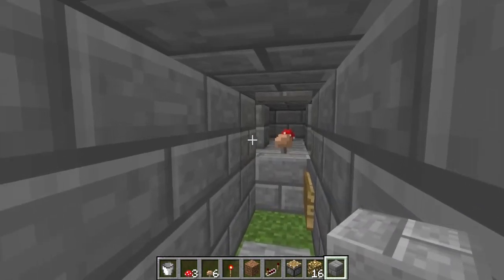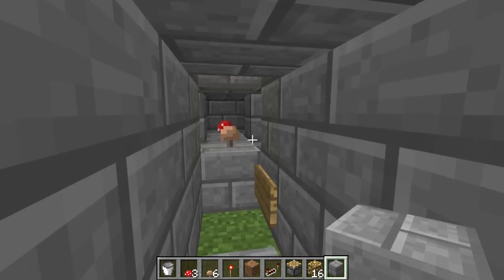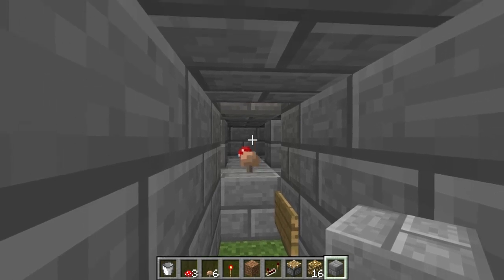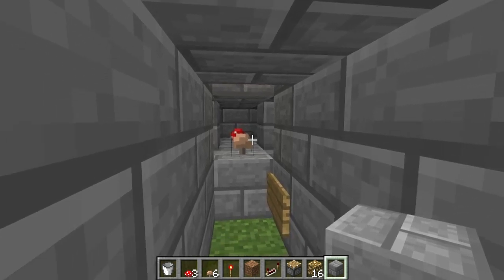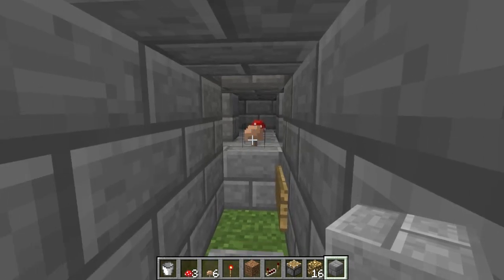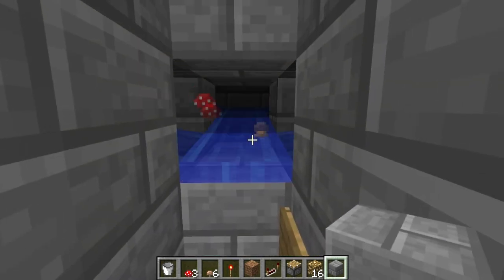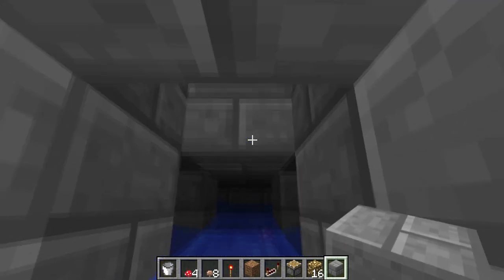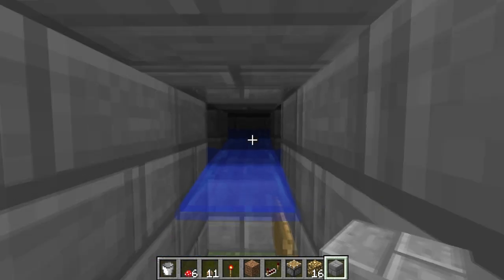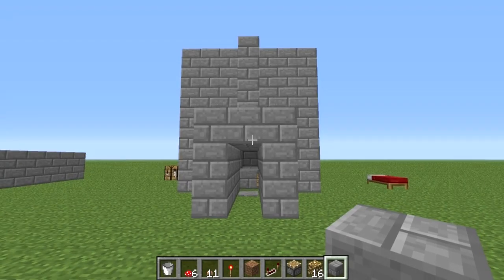The mushrooms that are initially planted are below these two blocks here. Mushrooms can actually grow up one block and over one block, or conversely down one block and over one block. So they grow, and then once you step on this pressure plate, water is released behind them, popping the mushrooms off. You'll see some coming in from the upper layers as well. And that's how you harvest it. So let's go ahead and get building on this mushroom farm.